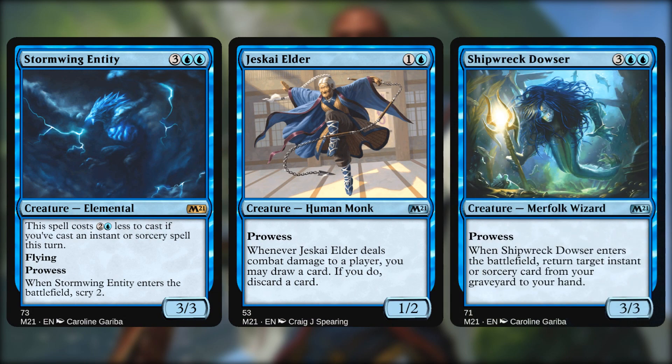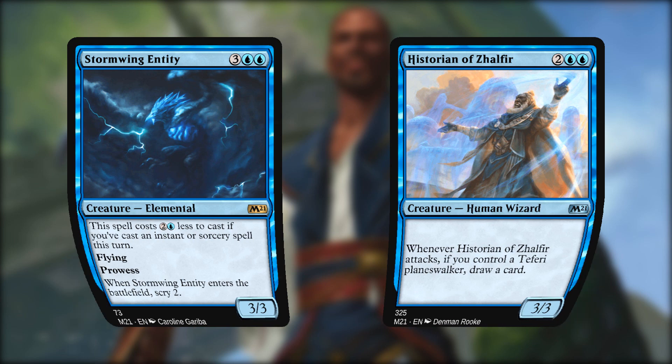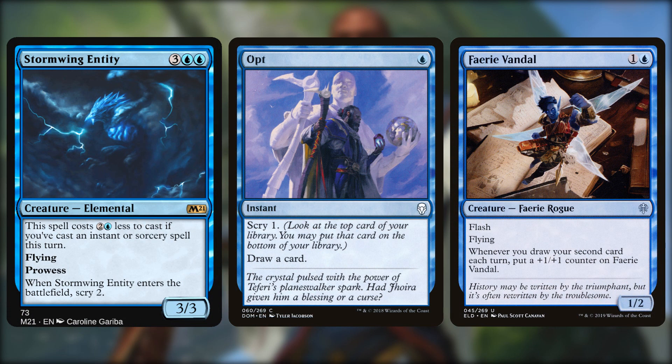It also has a bunch of prowess cards like Stormwing Entity, Jeskai Elders, and Shipwreck Dowser. It's kind of weird because the deck does seem to want to cast spells, but there are only 10 instants and sorceries in the deck. So even though there's some overlap between casting spells and drawing cards, there's lots of cards that just don't synergize with each other. The Stormwing Entity wants us to play a spell to cast it and trigger prowess, but then the Historian draws cards — which we do want — but it doesn't trigger the Entity. We want stuff that triggers both, so we're going to make sure these two strategies overlap better.